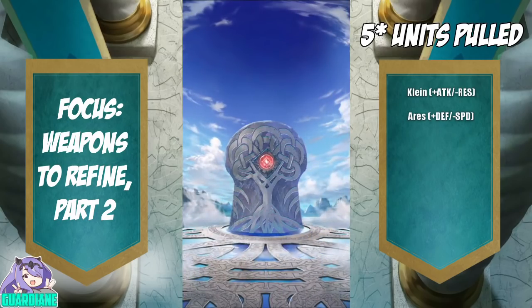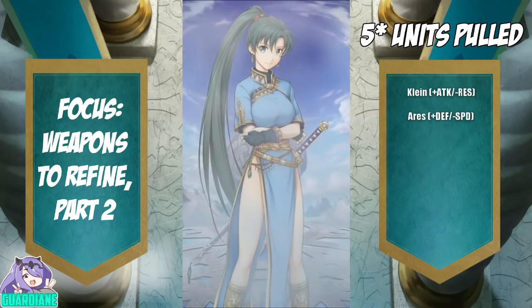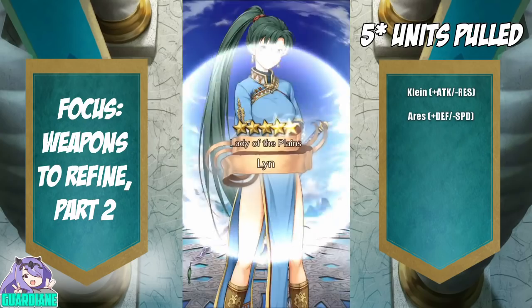Two reds — I will go ahead and spend the four orbs. Actually it's all the focus colors, but we're only going for reds right now. And hopefully, fingers crossed, we're going to get a four-star. Hey, all right — we got Lin! That's awesome!